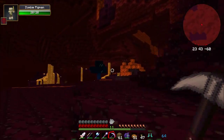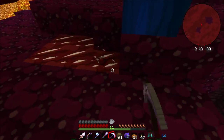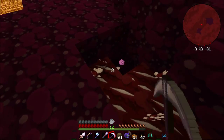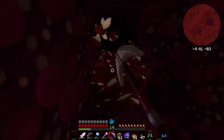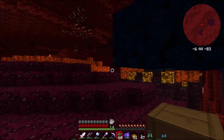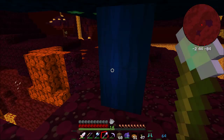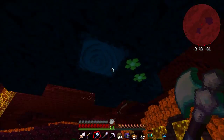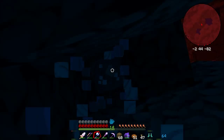I wouldn't mind grabbing that stuff. Oh wow, there's some here as well. With a Fortune 3 iron pickaxe. I should have really made a diamond pickaxe or something, but I don't think I have any diamonds, and if I do there's not much, so I'll keep them for now. We'll just place a block and get out rather than waiting. Oh, there's an apple - I actually want to grab this, because I do like the look of this wood. It feels like the wood from the Nether - it's kind of different.